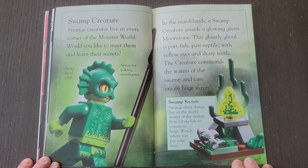Swamp Creature. Strange creatures live in every corner of the monster world. Would you like to meet them and learn their secrets? In the marshlands, a swamp creature guards a glowing green moonstone. This ghastly ghoul is part fish, part reptile with yellow eyes and sharp teeth. The creature commands the waters of the swamp and can create huge waves.